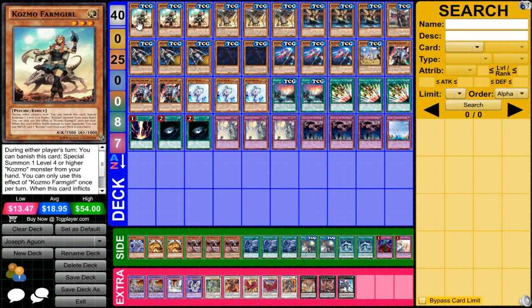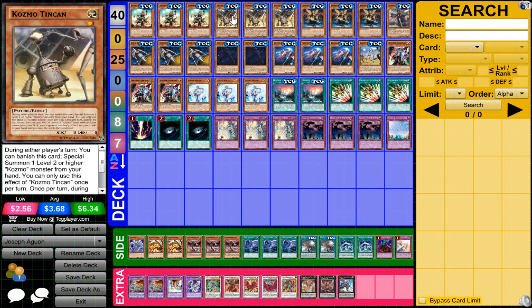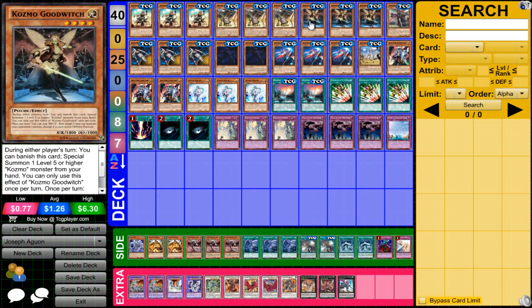The decklist that this gent decided to play is Triple Farm Girl and Triple Tin Can — the two best cards in the deck. Tin Can is actually a little bit better than Farm Girl now because it allows you to go first, make plays, and it also decreases your reliance on the battle phase.